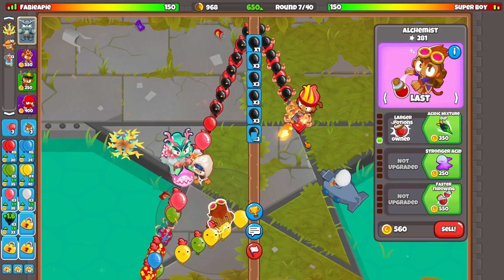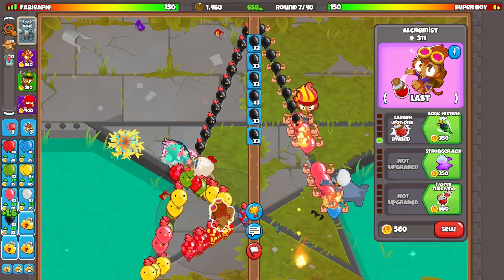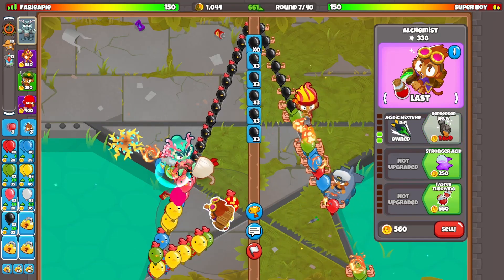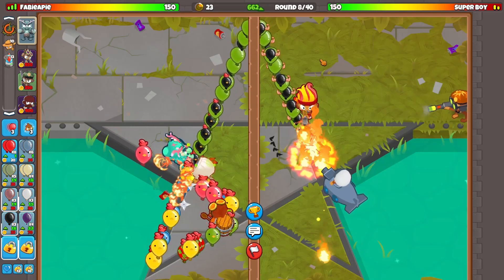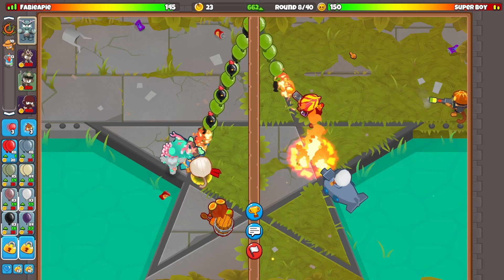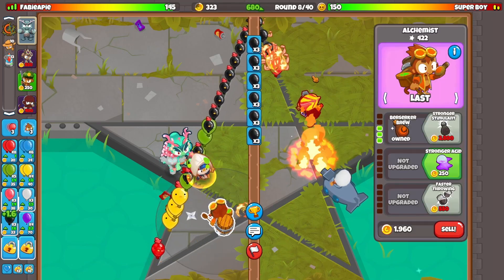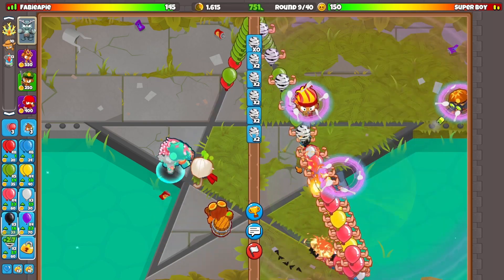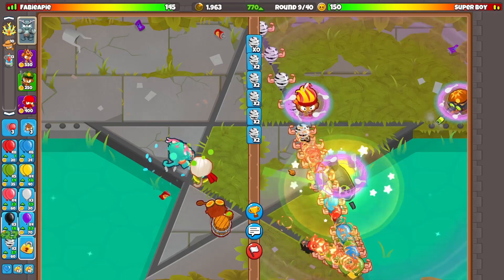So first of all, can this fully defend still? Not really. Okay, we're gonna need a Berserker Brew here. Let's just go for it right now. Oh, that one's gonna sneak through. That sucks. It's alright, we got the Berserker Brew up. So he should be fine for a while now. Let's use the Tower Boost.